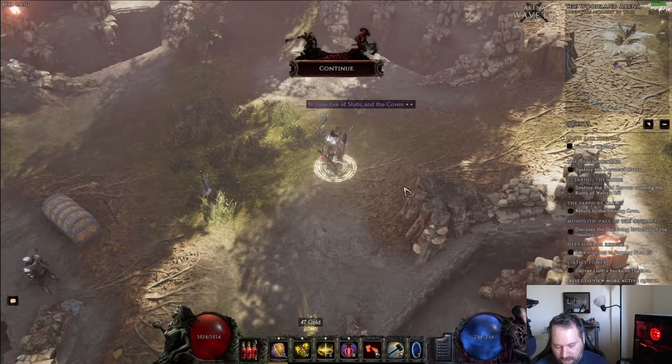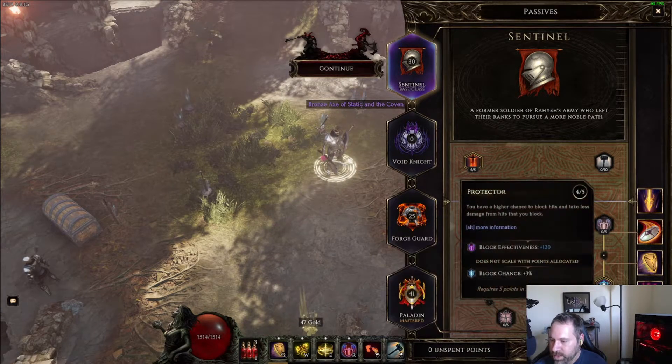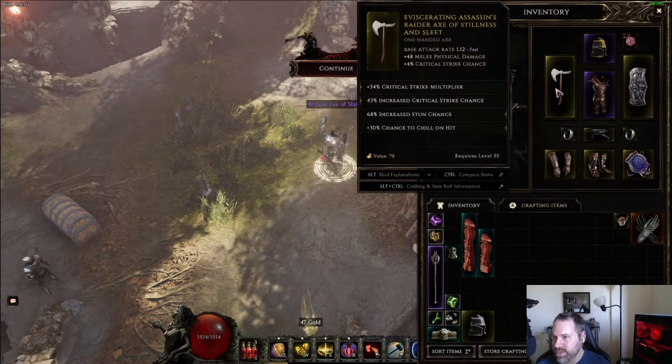Now let's move to passives. In the Sentinel base class, we've taken Fearless for vitality and health regen, Juggernaut for fire and void resist — though the void resist may become less useful once you have Orion's Eye, but the strength is still good. We've got Protector for 120% block effectiveness and block chance, five of five in Armor Clad for armor and decreased damage taken from nearby enemies, and Blade Master at the very top which gives increased attack speed for wearing a sword or axe. We're wearing a Raider Axe, which has base crit strike chance — not based on melee — which is a really good stat.